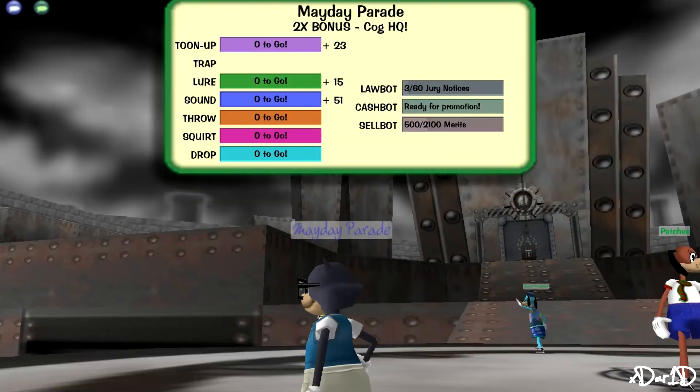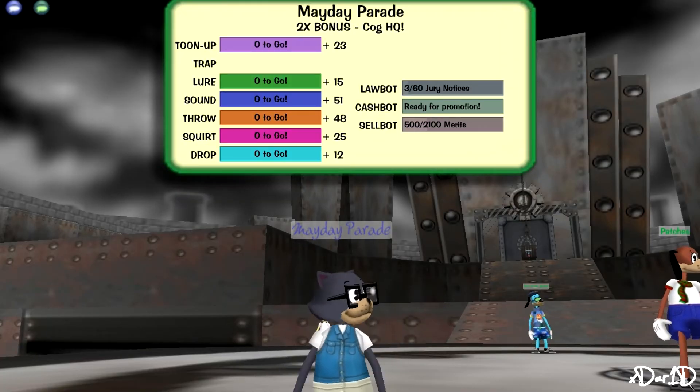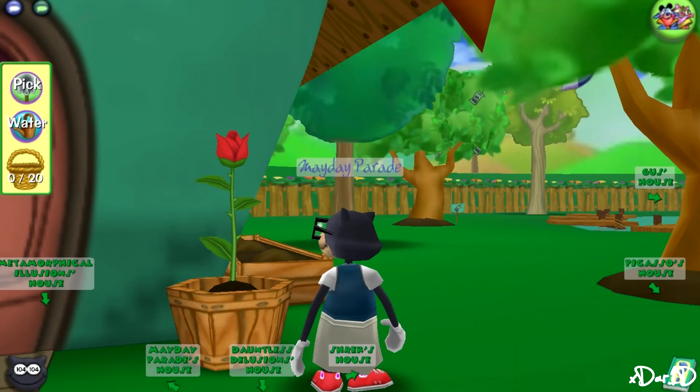Along with that, factories, mints, DA offices, and cog golf courses get double experience points, which is good for people that need those points. Also in the VP you get 2 SOS cards.